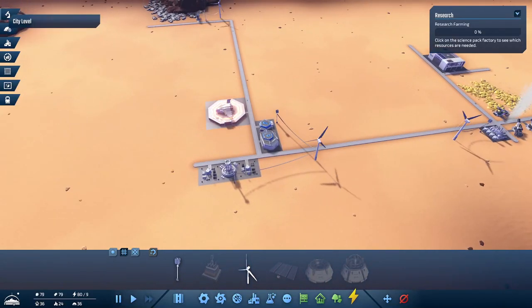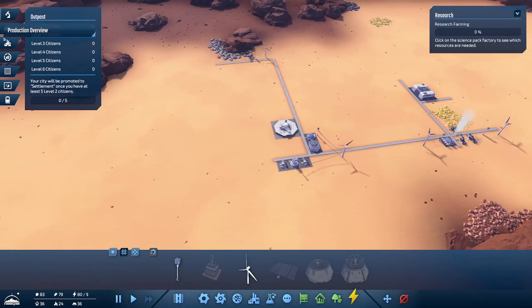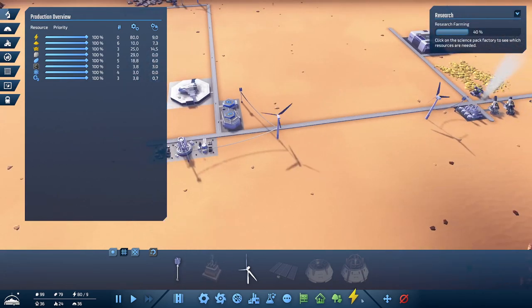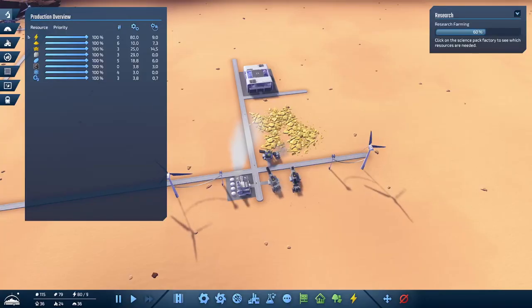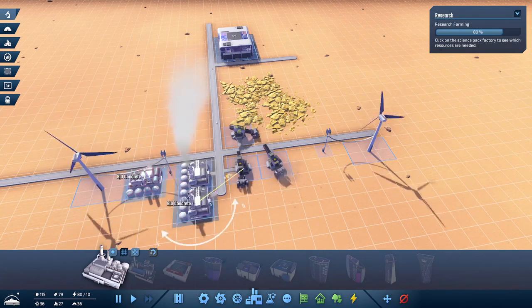Let's take a look at the city level. We need five level 2 citizens. The production overview is nice - it's like the Factorio overview, showing how much we produce and consume. At the moment we're producing 80 power and just requiring 9. So maybe we should just build more power poles instead of wind turbines. Sulfur is fine, sand and soil floor are fine. To speed up city construction we'll need a lot more concrete later, so let's add another concrete factory.